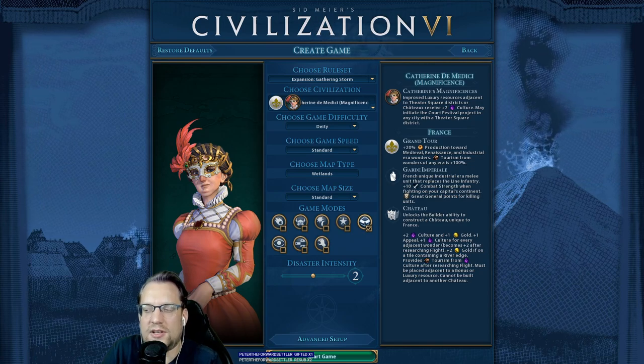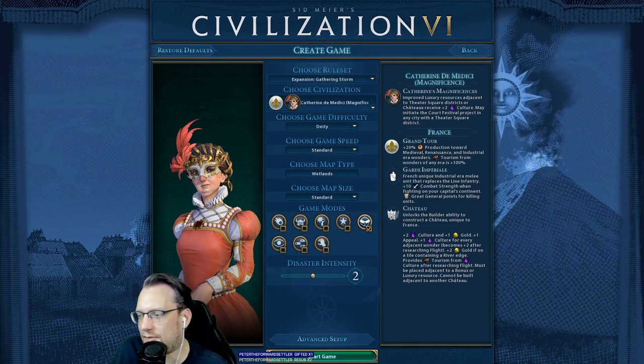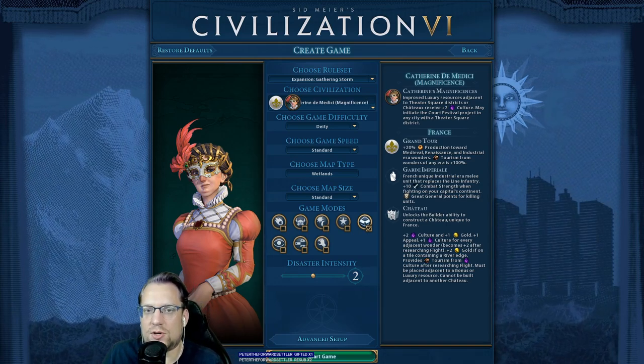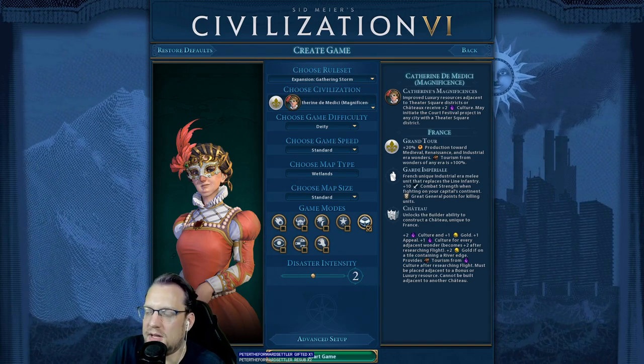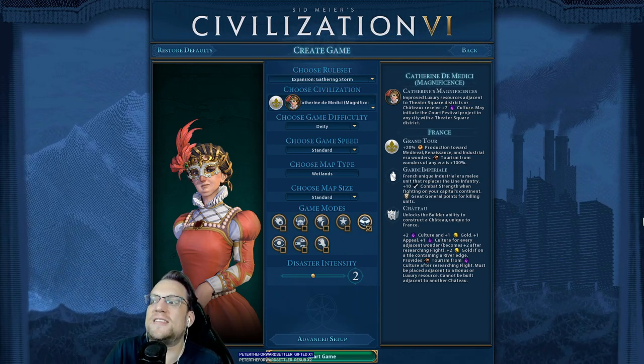Black Queen is a little bit more versatile in that you get some combat strength and spy stuff, and all of that is actually very, very good. But Magnificence Catherine, if you're going for a culture victory, is a little bit more attuned to it. The only ability here that really changes is Catherine's Magnificence.